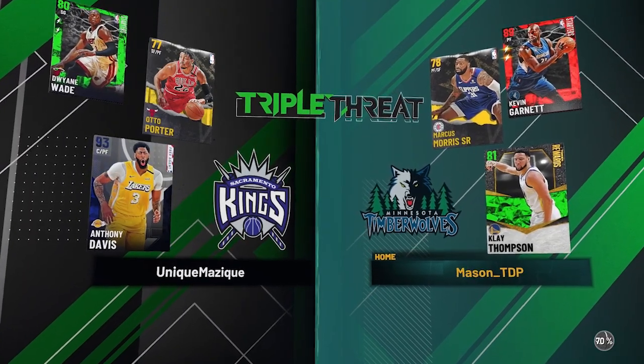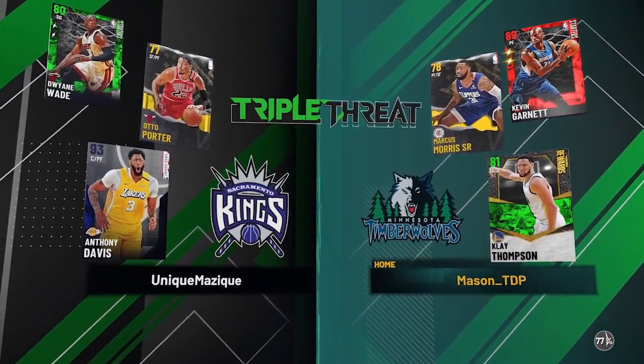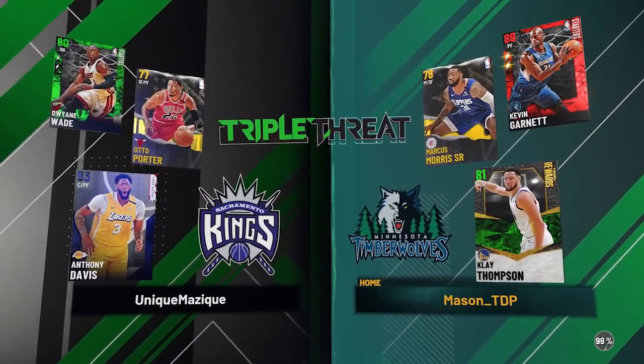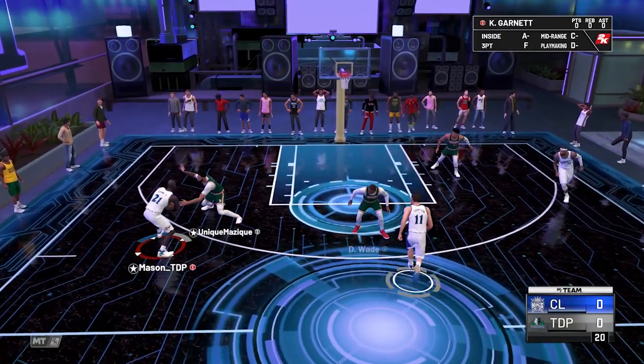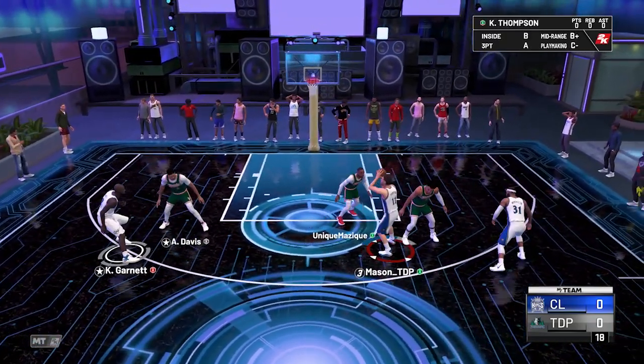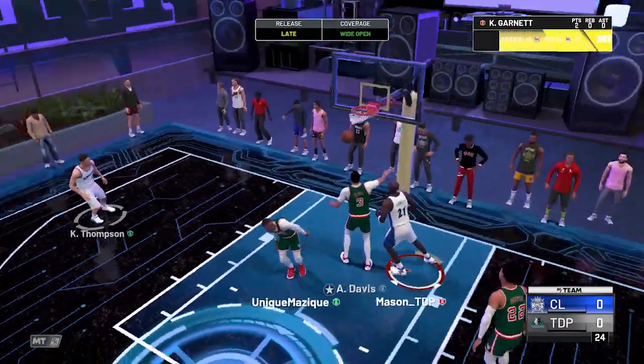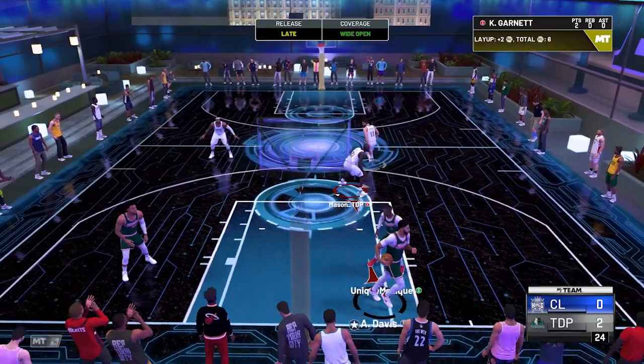Alright, now we're facing some competition. He's going to have a 93 Anthony Davis on him. If he can do good against this Anthony Davis, that's going to mean really good stuff for this card. Let's see. He gets his dribble picked up, send him cutting — easy layup to start it off, over the Anthony Davis.